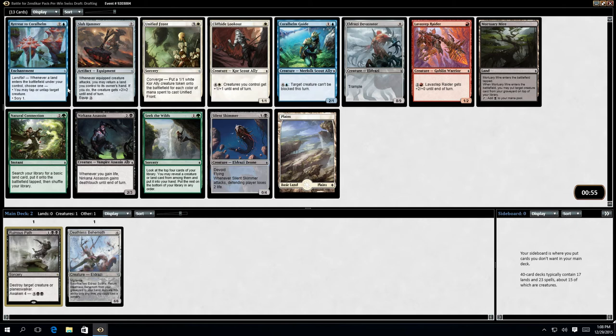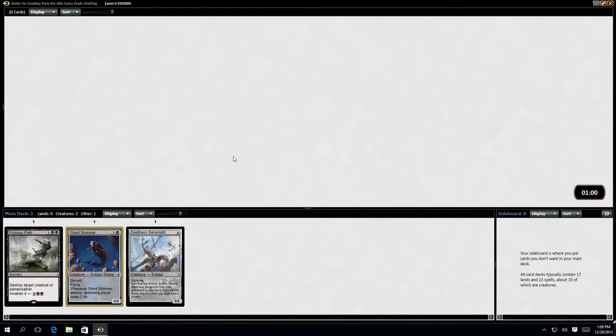The Retreats — that's not particularly good. Tap, run, top creature. Slap Hammers are really going to be good. Eldrazi Devastator. The Coralhelm Guide is good. I think Silent Skimmer — that's what I'm going to go for. So it's looking like Black, maybe Blue, Devoid. We'll see what comes. Be nice if the Devastator came back, fairly unlikely.